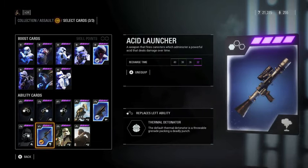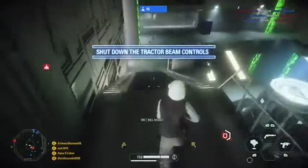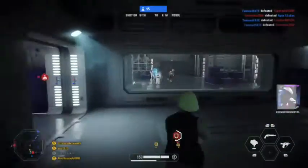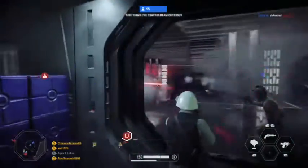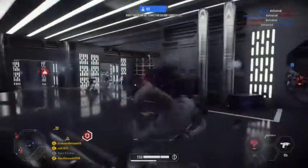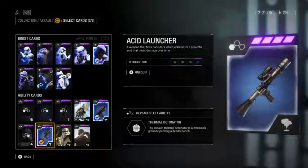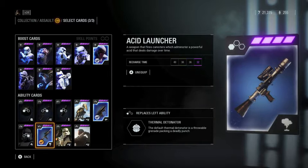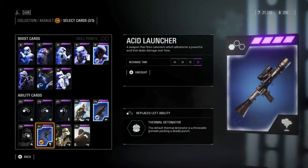At number 12, another garbage weapon is the acid launcher for the assault class. It's basically a barrage grenade launcher but only shoots one grenade, and it's a diaxis grenade, which is already pretty useless. It has a really long fuse timer, only one shot, and I've only gotten one kill with it after extensive testing. There are so many better options.